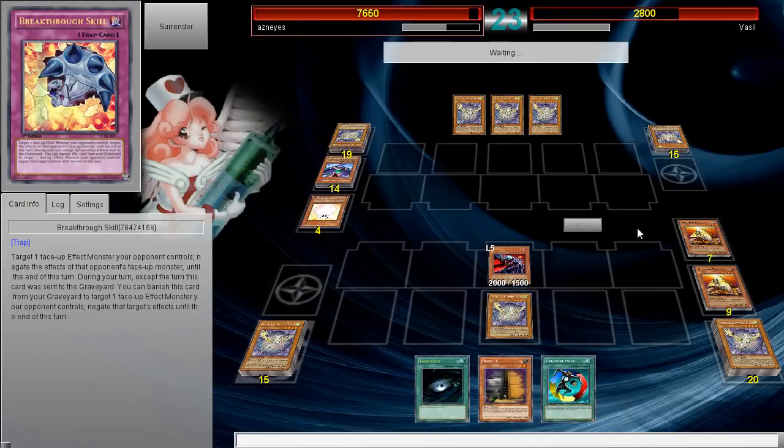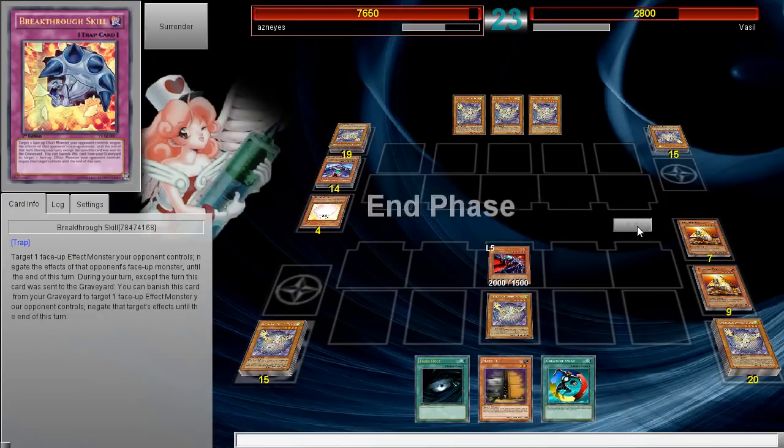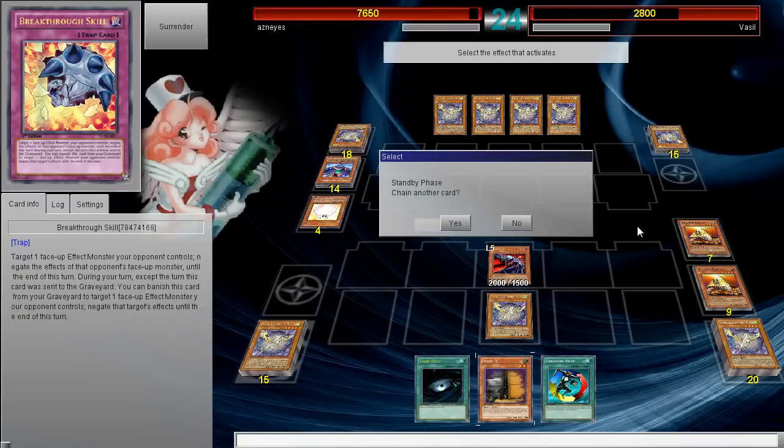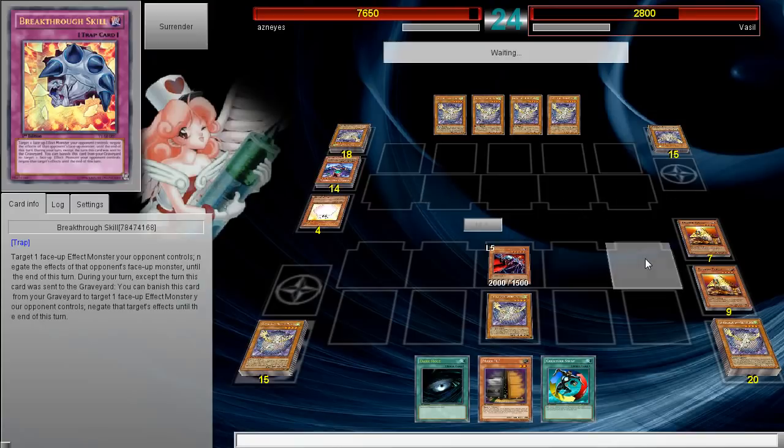So that means he's got a Forbidden Lance in his hand — that's what it has to mean, it has to mean he's got a Forbidden Lance in his hand. Alright, I can play this. I see your plans. So I'll Darkhold, he'll Lance, and I'll summon Max C next turn.